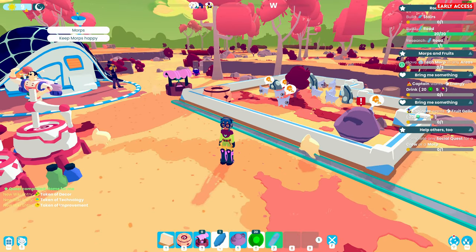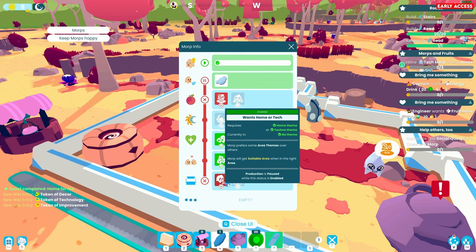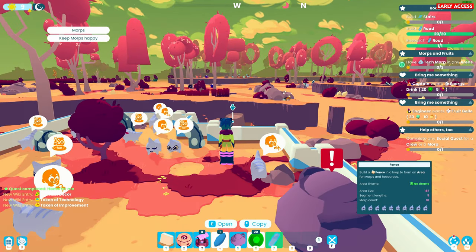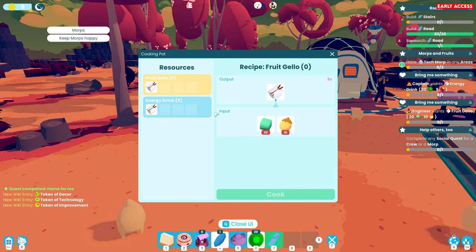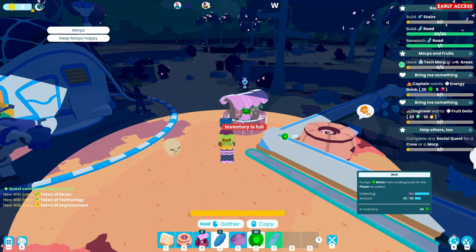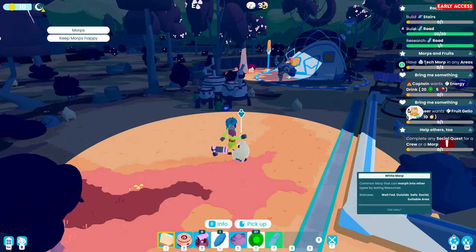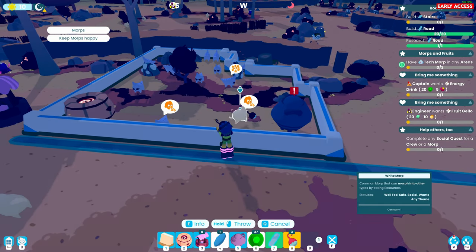Have three tech morphs in any area. I wonder if that's what these want because these are crying - they're hungry. But they also want these plants. Home theme or techno theme - no theme. Morps prefer some areas over others. Does that mean I need to bring in some plants? They're also hungry. I'm wondering if I want to make some of these - white fruit produced by a white fruit plant. Produced by the water morphs. Maybe I didn't put an area with water in - maybe I should have done that.